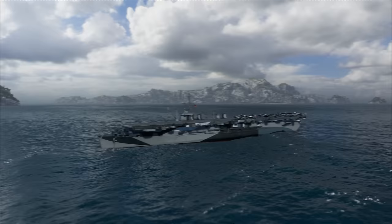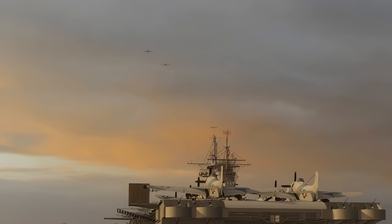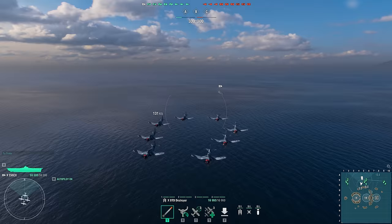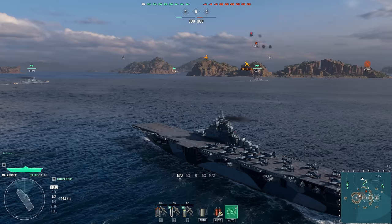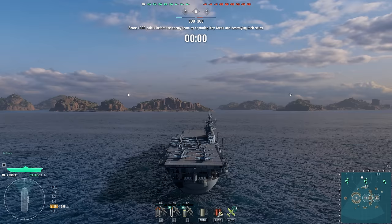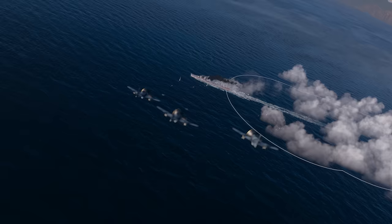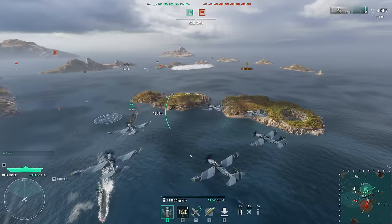We don't need the 4th of July to light up the sky. World of Warships is getting a new line of U.S. aircraft carriers. Independence, Yorktown, and Essex will be available in early access. These three ships bring unique playstyles as they only carry a single standard squadron — torpedo bombers. However, they are supported by two tactical squadrons consisting of attack aircraft and dive bombers. You'll be able to send tactical squadrons at the very start of the battle and jump right into the fray of combat.